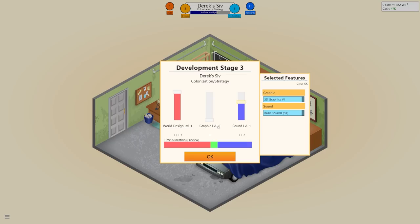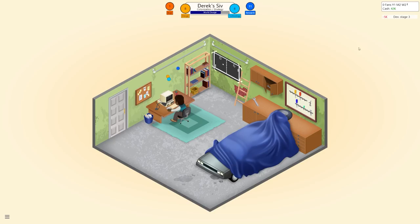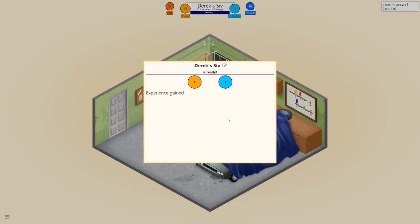We can see our fans and year in the top right — year one, month two, week three, with 42k cash. We've accumulated design and technology points, bugs have been crushed, and we've earned research points. Here is Derek Siv — should really be called Civ, but we went with Siv. We gained 1.5 experience bonus for a new topic and new combo, and all our skill levels go up. Let's release the game.